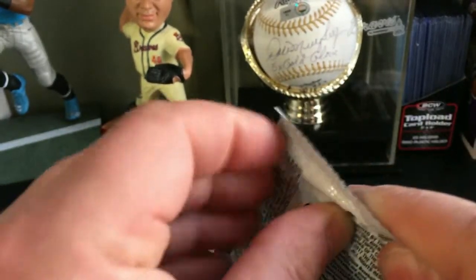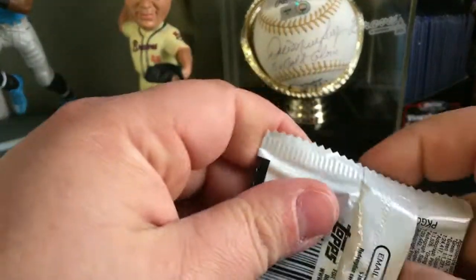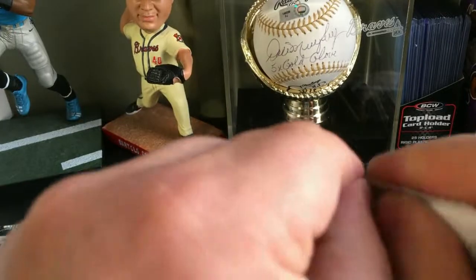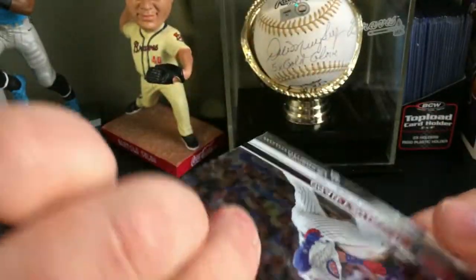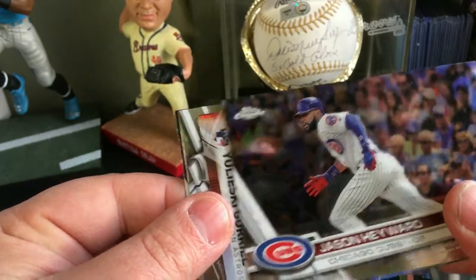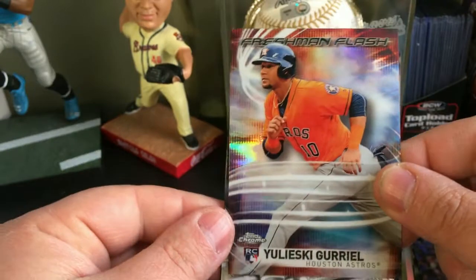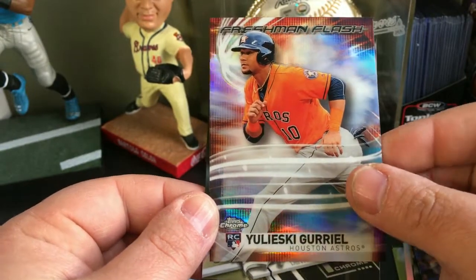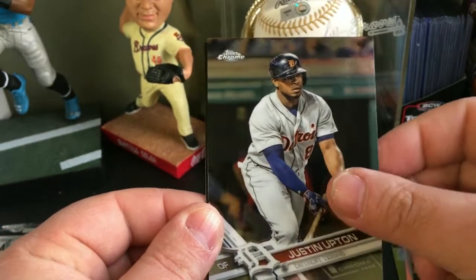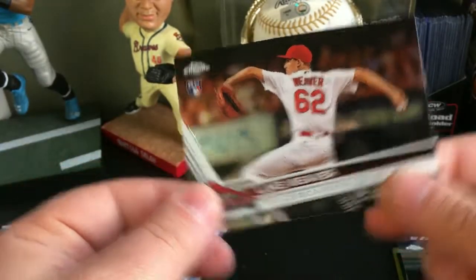This was the only box — at the very bottom of the shelf, tucked into the back. I saw it and was like, let's get it and see what we can get. Pack two: Jason Hayward, a Freshman Flash of Yulieski Gurriel rookie card, Justin Upton, and a Luke Weaver rookie card.